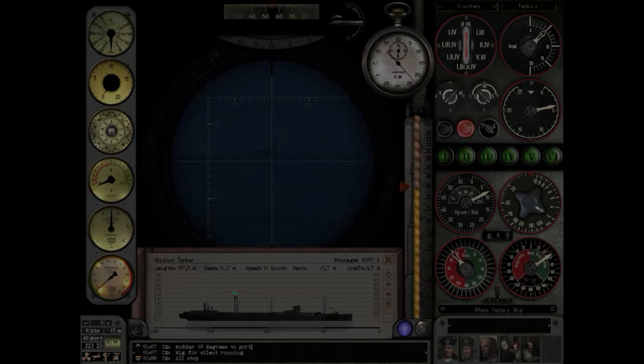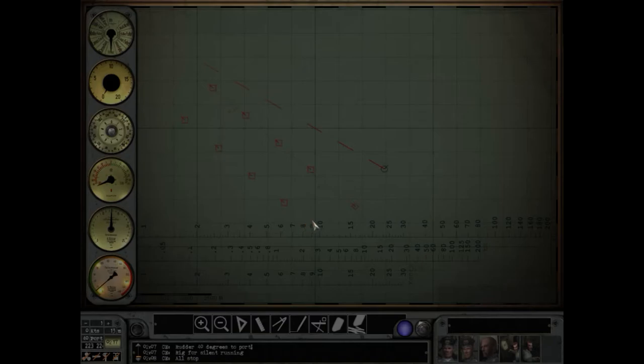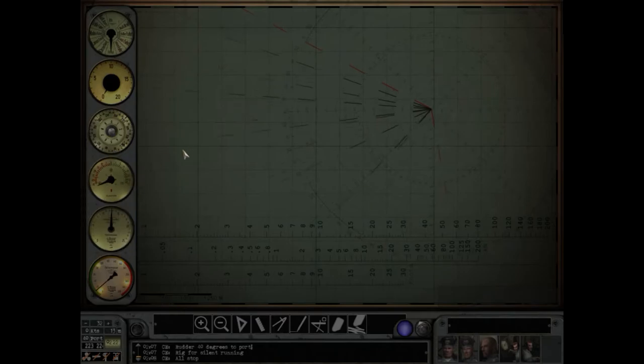I think that's the whale ship there. The medium tanker is probably behind this ship, but this is our guy. We need to wait until he is at about 15 degrees away and we'll have the perfect firing solution. The escort ship is still blissfully unaware that we exist, which is good. Let's speed things up a little bit.